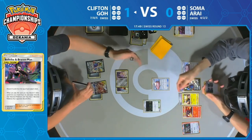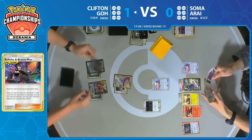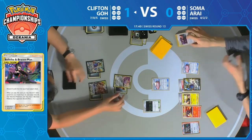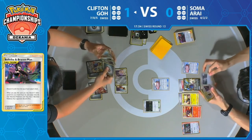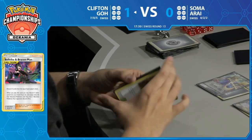Always checking to see if Jirachi stays asleep — one heads, two heads, and the Slumbering Forest is in play. That did mean that Shrine of Punishment was discarded, which means no more extra damage going onto Arceus Dialga Palkia. I think the Slumbering Forest actually came down that turn, but anyway, Jirachi woke up and has gone straight back to sleep with Stellar Wish.